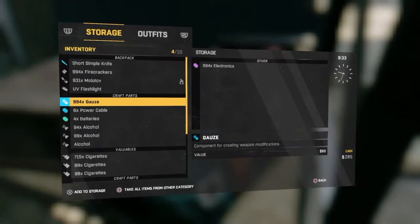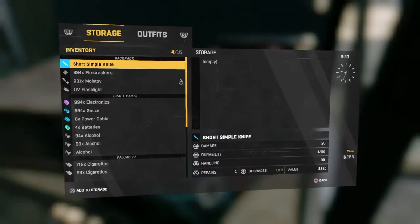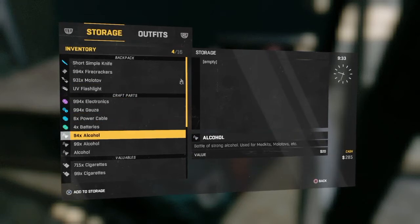Click Triangle — or whatever your 'Select All' option is — click it, all of it goes right over there. Then click it again: X and Y, or 'Add to Storage' and Y. And there you go — look at that crap ton of items. It's not too hard.